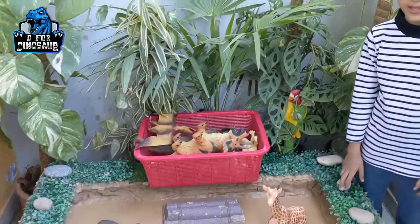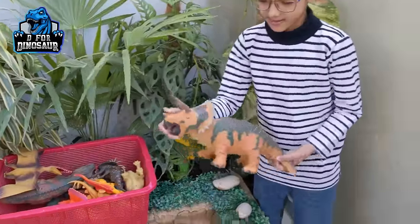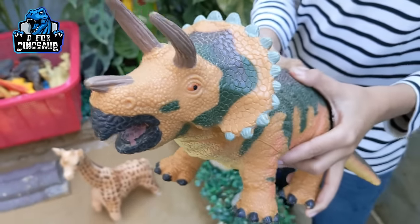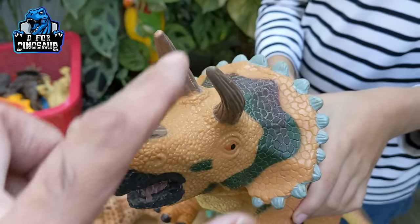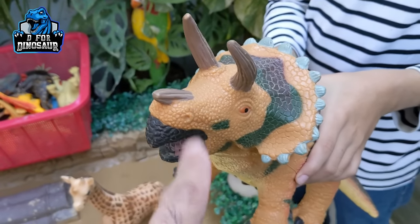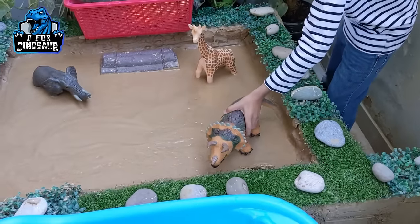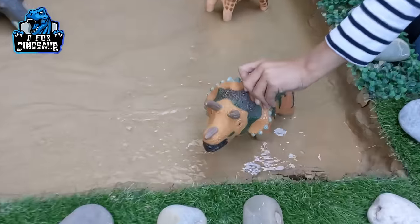Our first animal will be placed by Zayan. Zayan will place this Triceratops — just look at this Triceratops! It's the big herbivore dinosaur and it has a three-horned face, so it is also known as the three-horn-face dinosaur. Zayan has chosen a place for him — he looks so good!